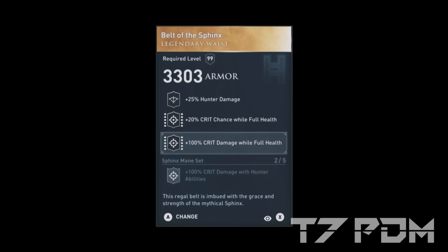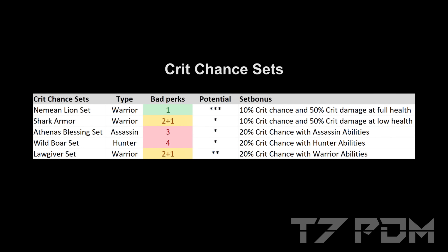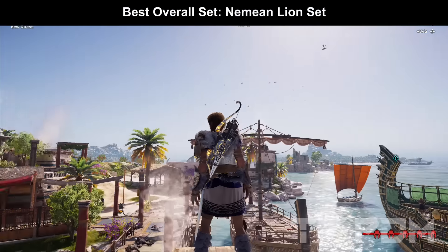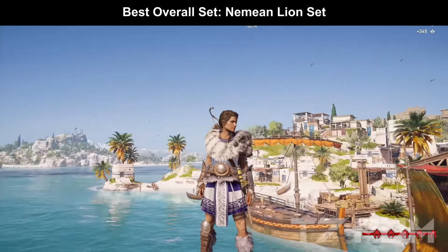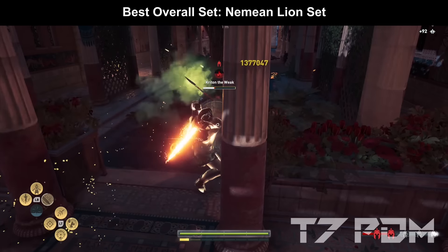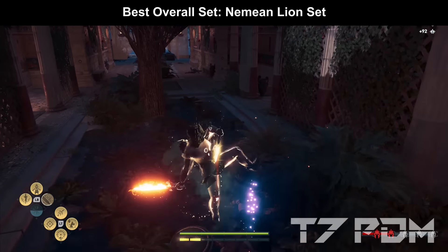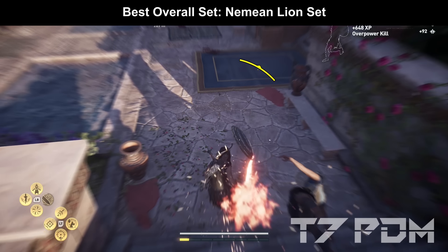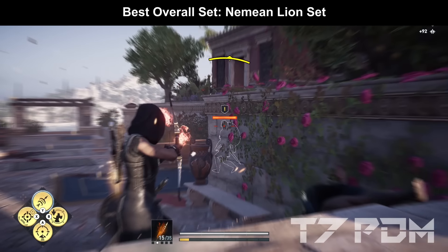The next group are the crit chance sets, which contain the absolute best set in the entire game: the Nemean Lion set. It has one bad perk on the torso, but that really doesn't matter because it adds all the crit chance and crit damage stats. For any Warrior or Hunter set build, this is the best set to go. On top of that, the set bonus effectively acts as two engravings — you get 10% crit chance at full health and also 50% critical damage at full health. Even the engraving unlocked by the Nemean Lion set is often used in epic builds to get the last 5% crit chance.